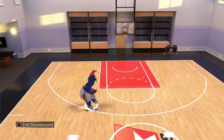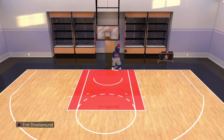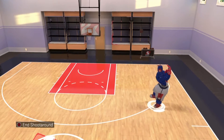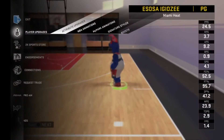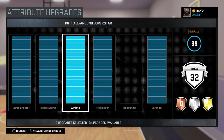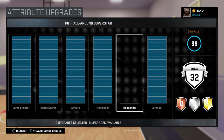Y'all do me a favor, leave a like and subscribe, man. Let's get right into it. So this is my 6'3" balance point guard build: jump shooter max, inside score max, athlete max, playmaker max, defender max. No rebound — I'm 6'3", I shouldn't really be trying to get rebounds. I catch them every once in a while, but nah.